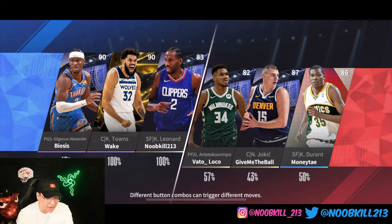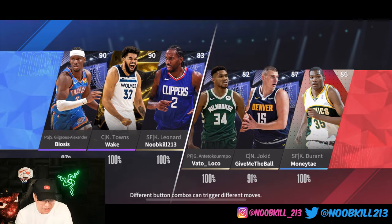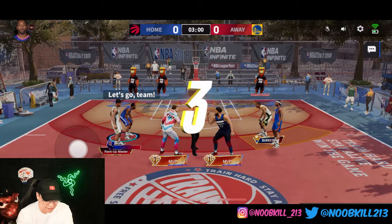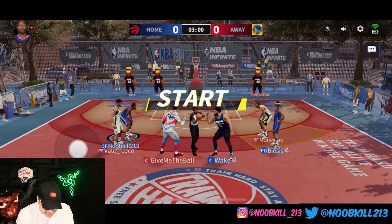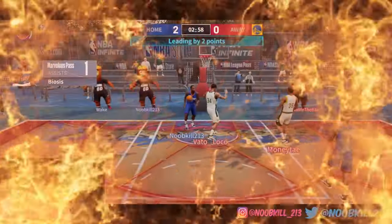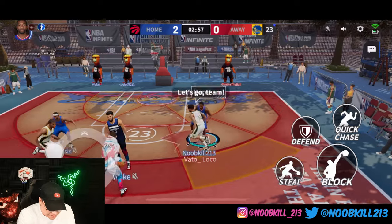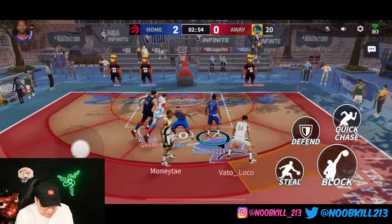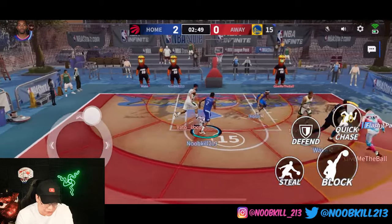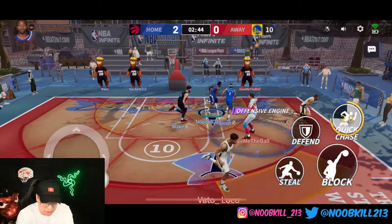That was a good first game. Let's jump into the next one. We've got two 90 overalls with Shai and KAT. We're going up against Giannis, Jokic, and KD. I think I'm guarding Giannis — yes we are. We gotta win this jump ball. We know the cheese — always fun to dunk that ball. We're up 2-0, let's play some good defense. We can kind of sag on Giannis since his mid-range isn't great, and Kawhi's closeout and recovery is really good.